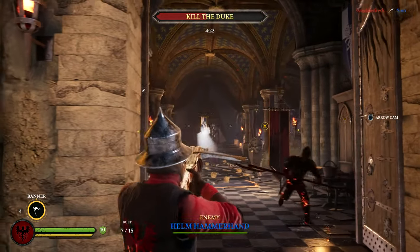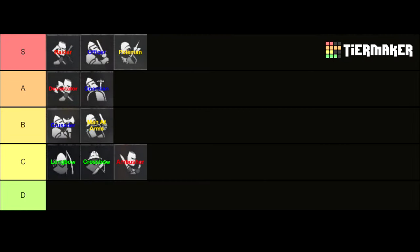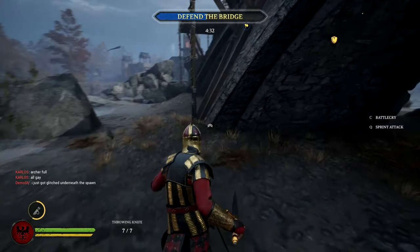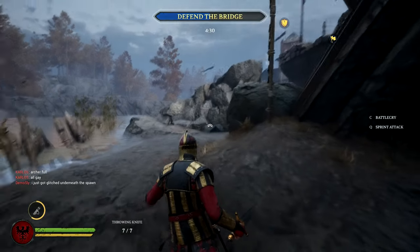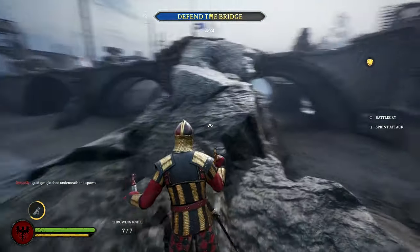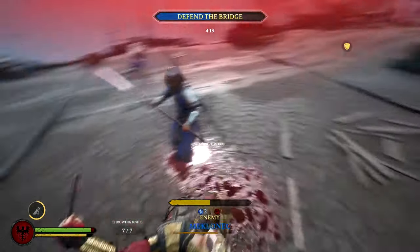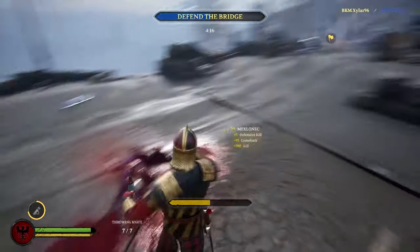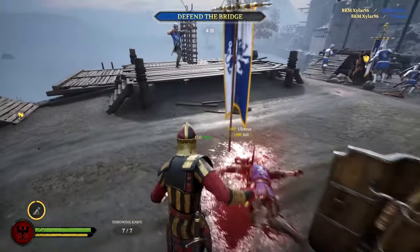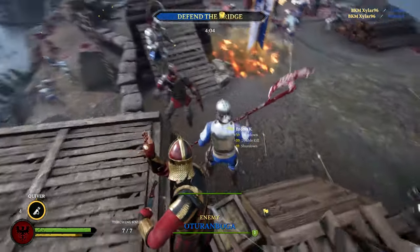Now let's get to the last subclass of the C tier and also one of my favorite classes: the Ambusher. The Ambusher has pretty much the worst weapons in the game and his special ability is the quiver, which replenishes ammunition for his throwing knives. So it's already obvious that it's hard to topscore as an Ambusher and to contribute a lot to your team. But what makes it a little bit easier is that you deal bonus damage from behind and cause extra damage when hitting enemies' heads with throwing knives. If you know exactly what you're doing you can still perform really well, but it definitely is difficult. If you're interested in playing the Ambusher, make sure to watch my ambusher guide.